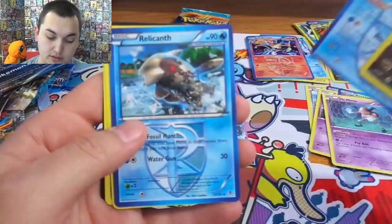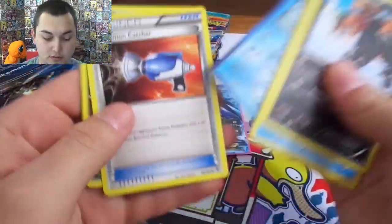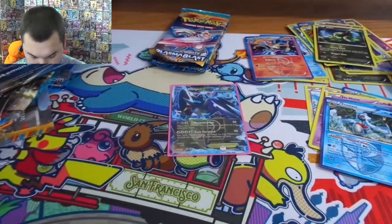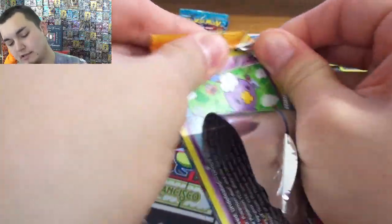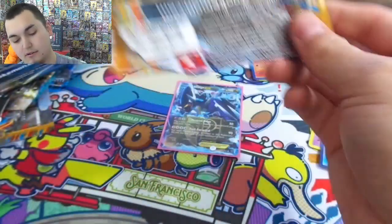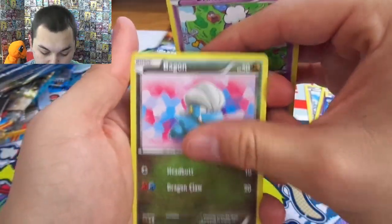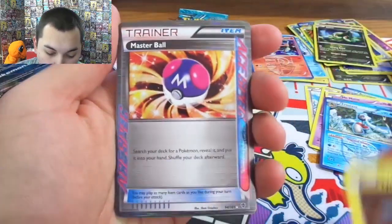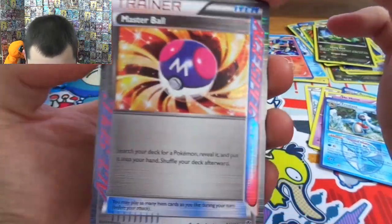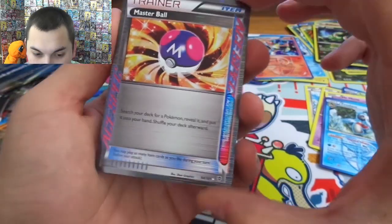Frolass, Team Plasma, code. Blast — our last Blast pack, Blast from the past, Team Plasma. A Driftloon, a Bagon, Electrode, Dynamo. An ACE SPEC — Master Ball! Nice — search your deck for a Pokemon, reveal it and then put it in your hand, shuffle your deck afterward. Very cool card you guys!